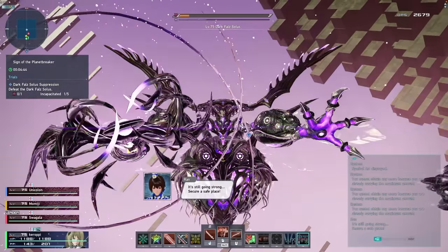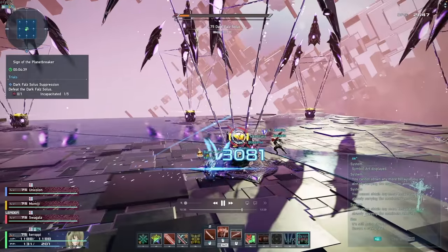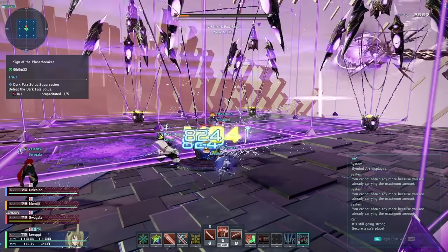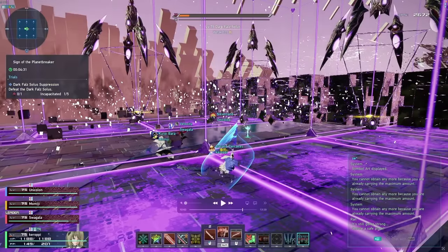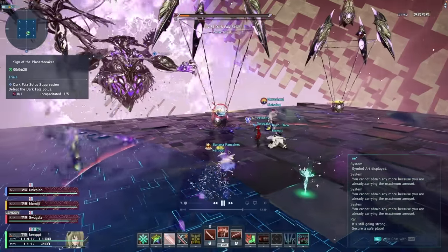Once we get the boss to about 10% HP, he's going to fly away. You're going to notice there's going to be a bunch of mines on the ground — a total of 9 mines. I recommend breaking the middle one first, then moving forward and working clockwise or counterclockwise, so that you make it back to the boss after you break all the mines. You can do this in any order, that's just how I like to do it. You just want to work together as a team to break these mines ASAP. I don't really recommend splitting up unless you're confident in your damage. These mines are going to be constantly exploding, and he's going to constantly throw cubes at you as well as purple goo on the ground — very, very chaotic.